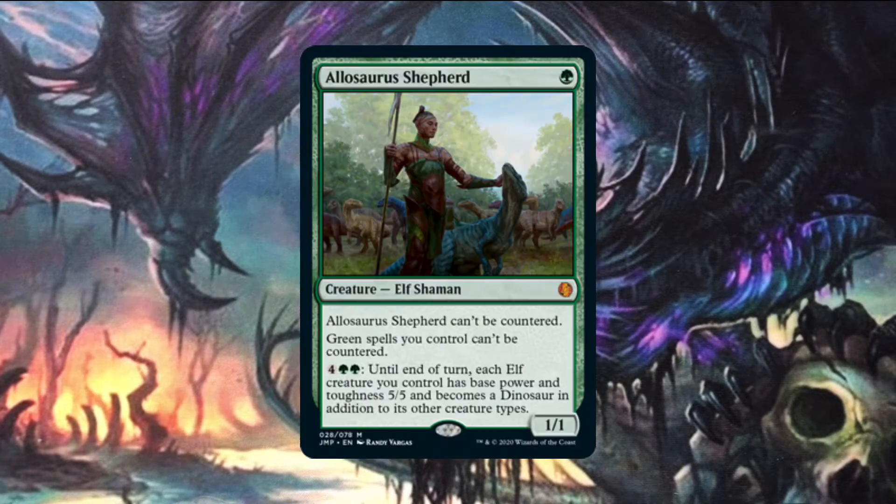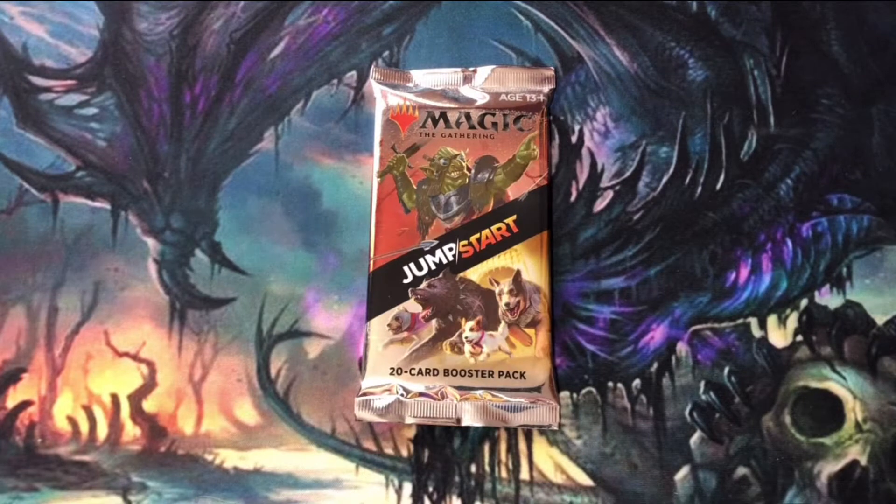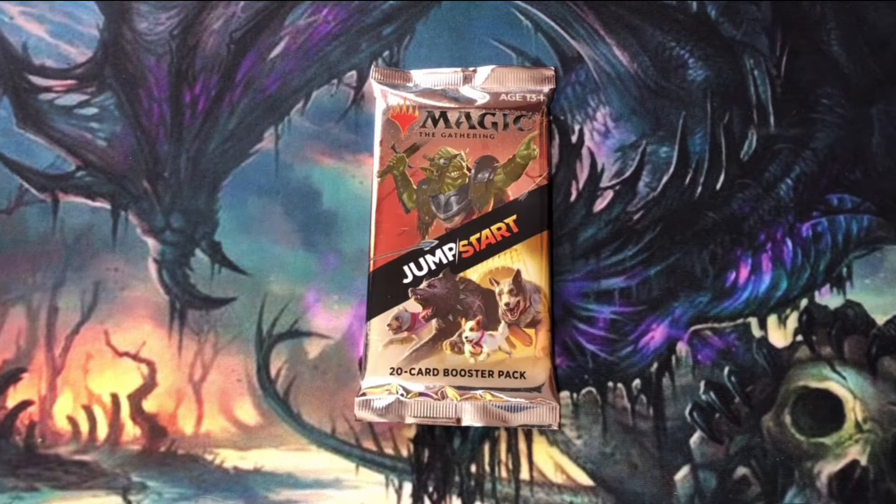I'm hoping to pull an Allosaurus Shepherd, Craterhoof Behemoth — I'd even take an Exquisite Blood or an Oracle of Moldiah. Those are a couple of cards I've always wanted to have. Let's get to cracking this pack and see what Jumpstart deck we pull.